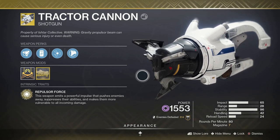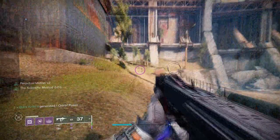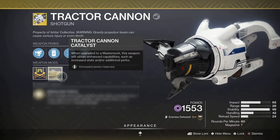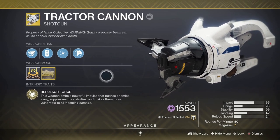And then not only that, but when you hit an enemy, you get a speed boost and handling boost — didn't even know it was handling — for about six seconds, and it's quite a significant speed boost. This thing does a lot. Also, its catalyst increases its magazine size. It says it increases reserves but I'm not actually sure. Stupidly fun already, such a great gun.